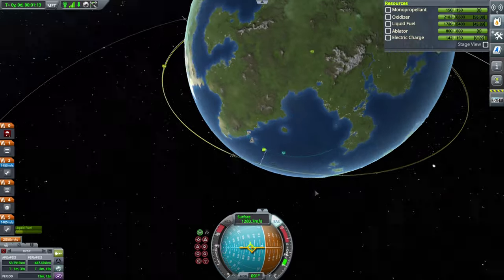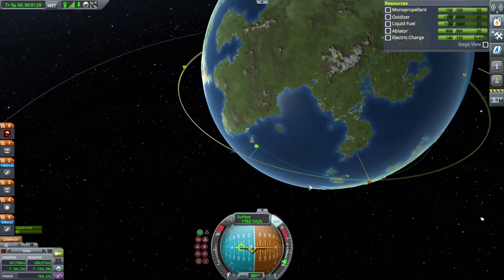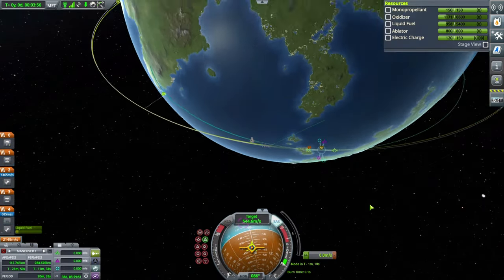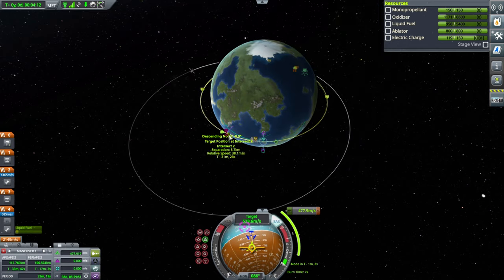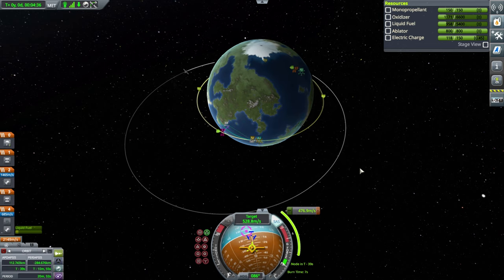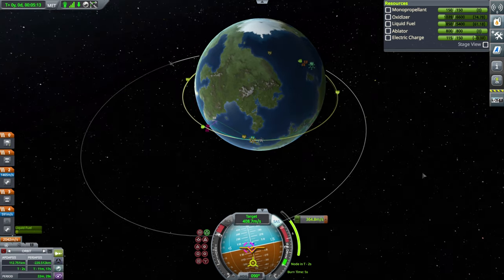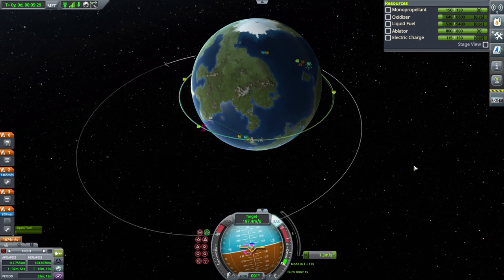Step four is to get your apoapsis up to the orbit of the target ship. Once our apoapsis is at that target orbit, we will stop burning right there. Before we go to the next step, we need to get into orbit, so just make a maneuver node and get your orbit pretty close. While making this maneuver node, I'm trying to get a very nice position — you can see the little purple encounter target markers. We're going to make this burn and then wait until we're close.